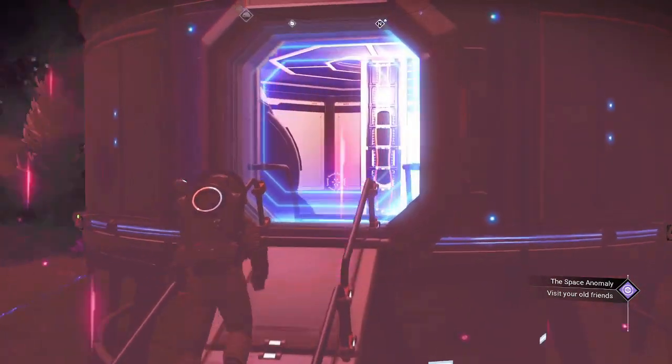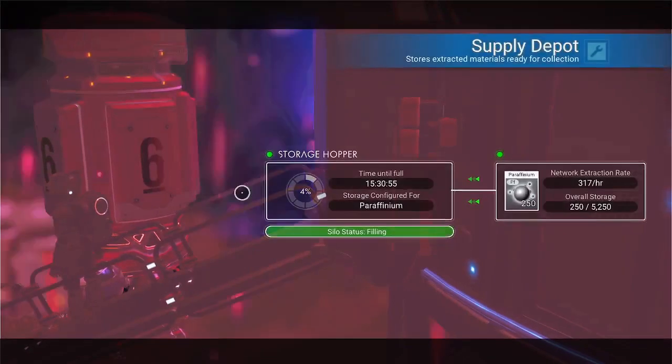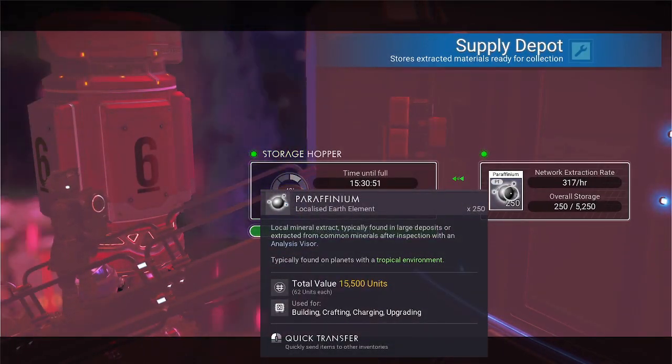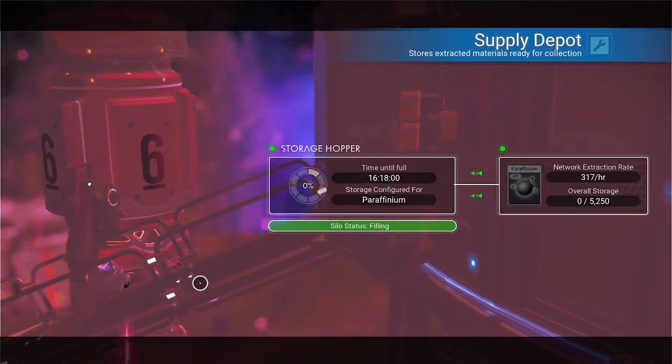I want to add a landing pad and some carbon and a few other things, but you do have a paraffinium supply depot right next to the ramp here, so you're welcome to grab some if there's any in there.